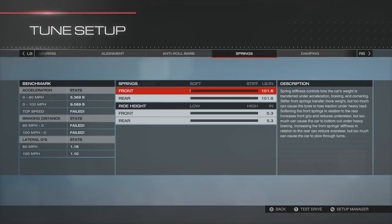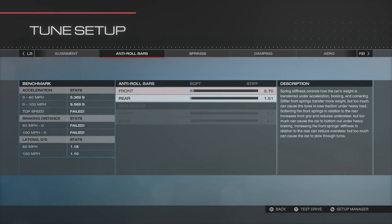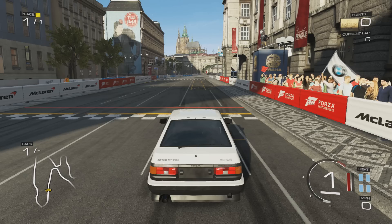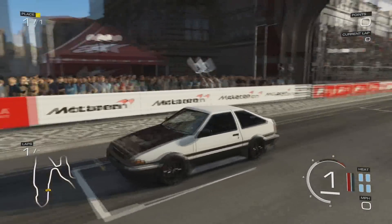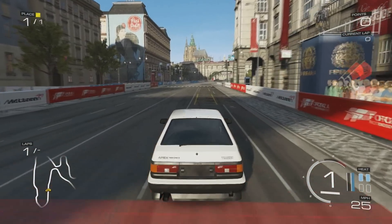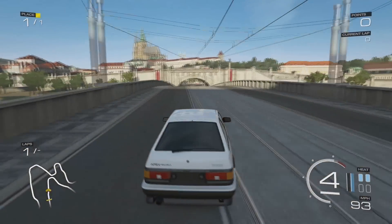I enjoyed in Forza Motorsport 4 having a lot of momentum and just being able to swing with it. In this game you can do it — a lot of people do it — and it's almost like a reverse entry, which is pretty much swinging your momentum. They made it a lot easier to do a reverse entry in this game, but it's so challenging just to not hit a wall. It's kind of forcing you to use your handbrake.